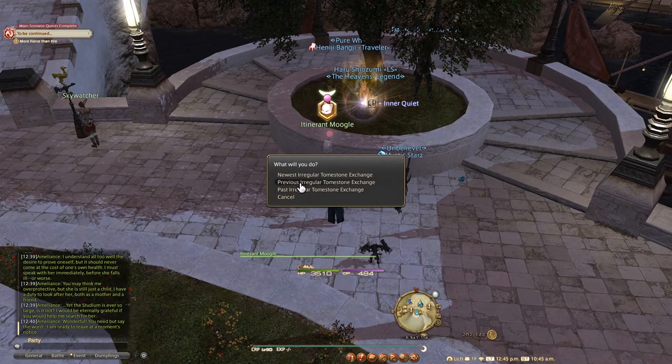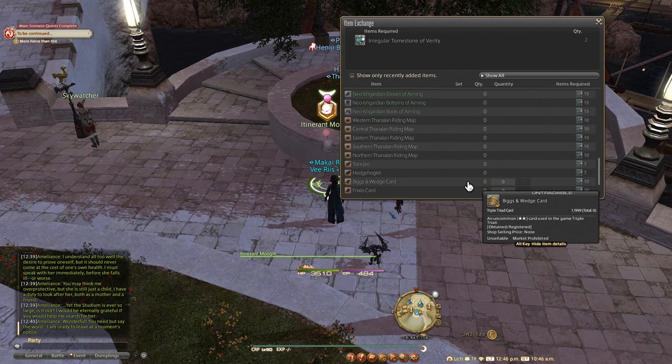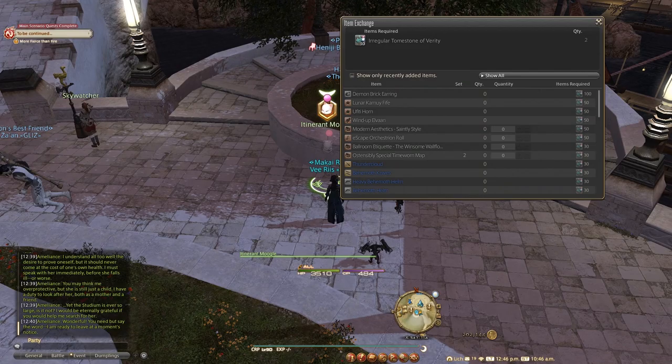Finally, the opportunity to get the Irregular Tombstones for the Moogle event will end with the coming of the new patch, so if you haven't gotten around to farming those yet, this weekend is a good time to do so. If you've been under a rock and don't know what I'm talking about, there's an event guide in the description of this video you want to check out.